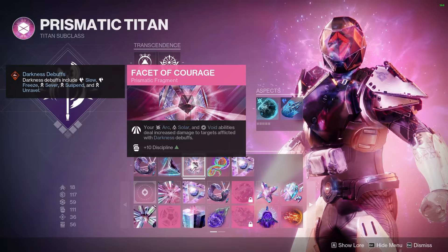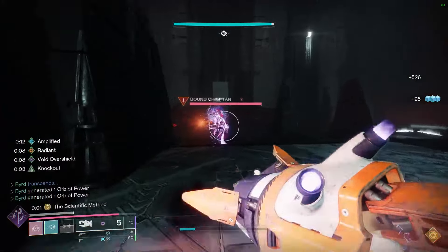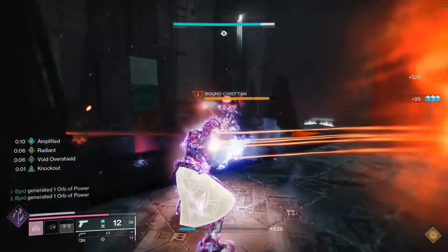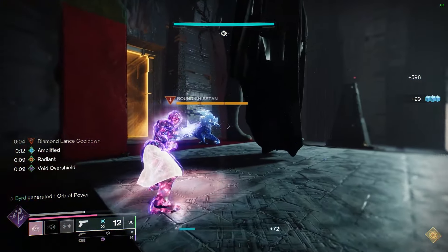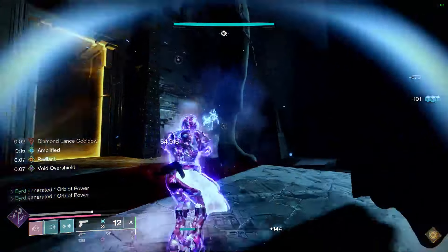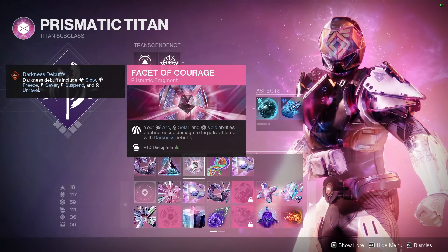Facet of Courage — our arc, solar, or void abilities deal increased damage to targets afflicted by darkness debuffs. That's going to be targets that are suspended in the air, unraveling, severed, or with Diamond Lance, frozen or slowed in place.